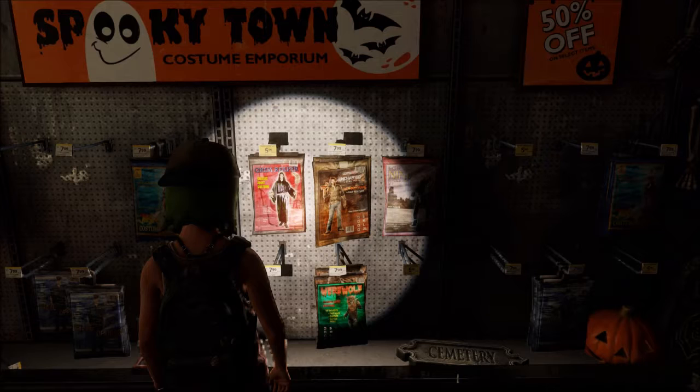But this easter egg is pretty easy to find, but also easy to miss. If you look at the costumes in the back of the store, you will most likely see the Uncharted and Jak costume.